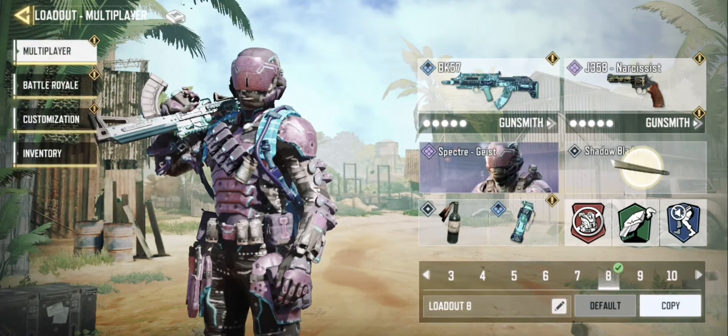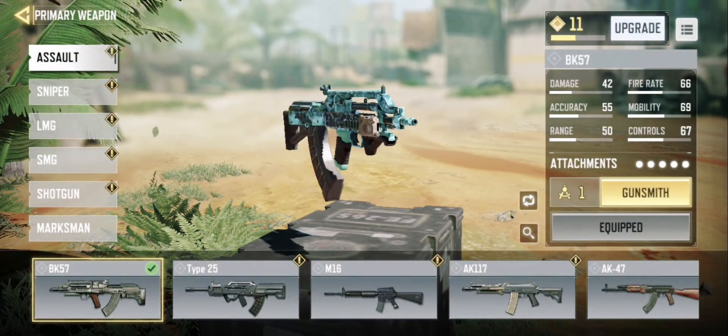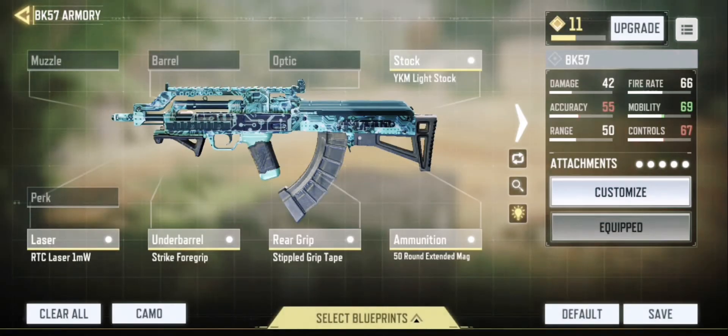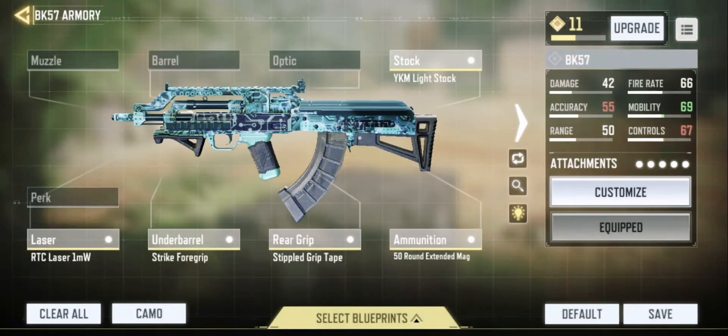Today we're going to try the BK57. I have the Wild Wild West version of it, but I want to work on a base variant first. With this particular variation right now, I have the YKM light stock, RTC laser, Strike 4 grip, staple grip tape, and 50-round extended mag.